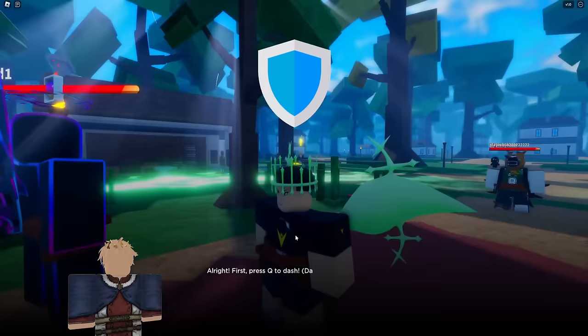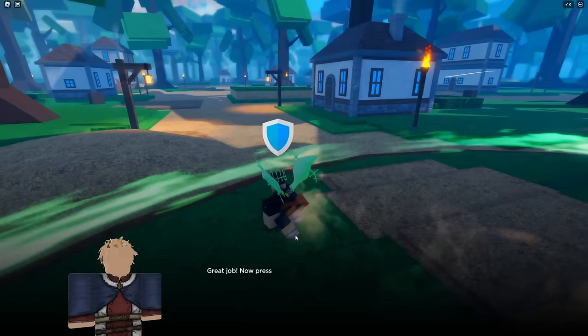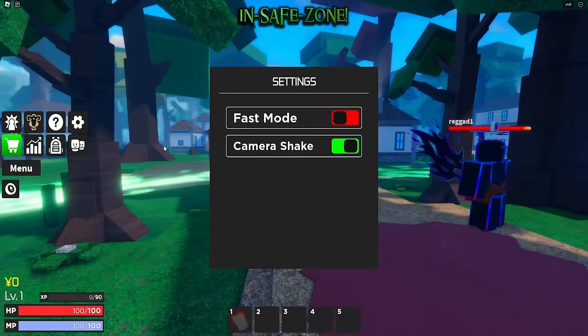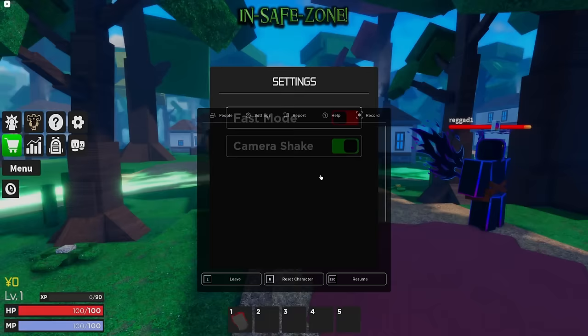Welcome to Grim Wars Era - would you like to do this tutorial? Sure. First press Q to dash - great job. Now press Ctrl to run. Jump twice to perform a double jump - wonderful, you're ready to start an adventure. Good luck brother. They don't even have a mute music button, let me see... never mind, they're on music play. God damn it, brother.